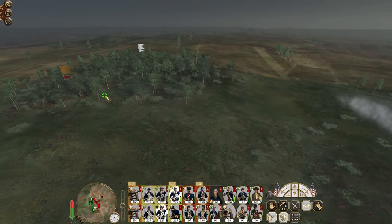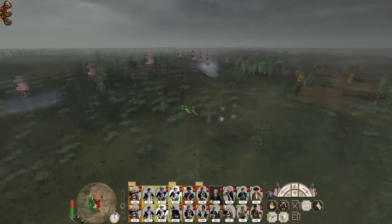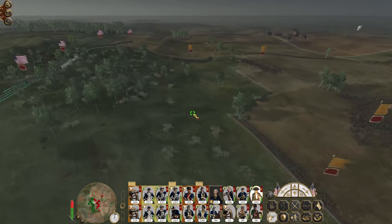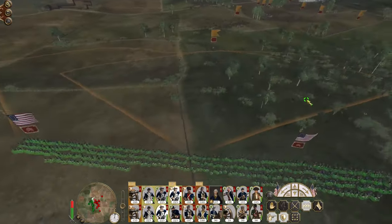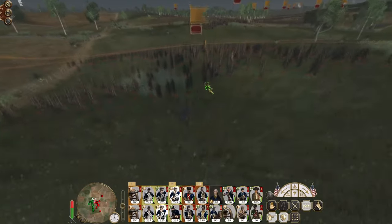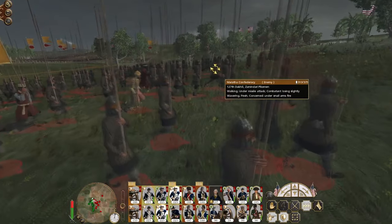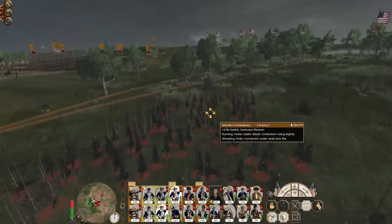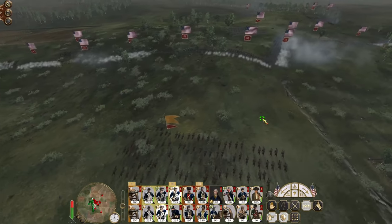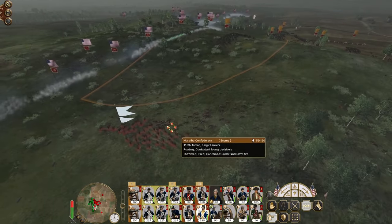More lances coming in — you can't really push my skirmisher line because they'll be exposed all the way through. You can't push my infantry up on the left either. Those lances can't really push my skirmisher line. This infantry can push away the pikemen — they're going to get slaughtered. The Bagir lances have been shattered.